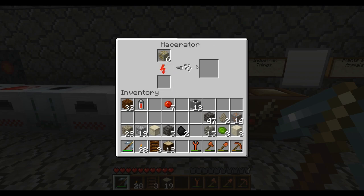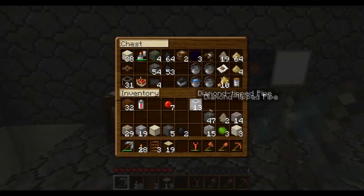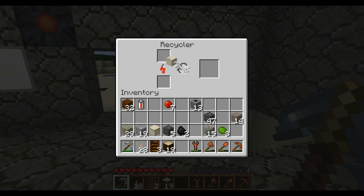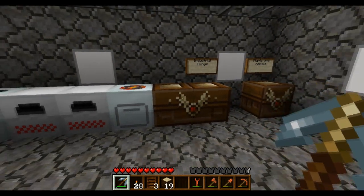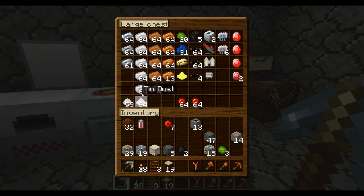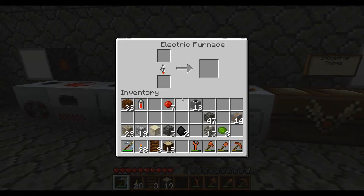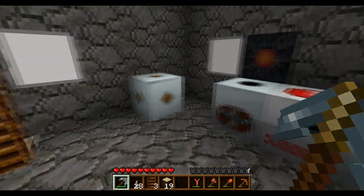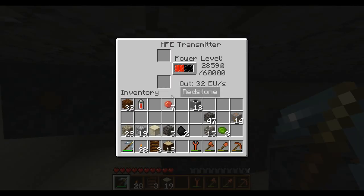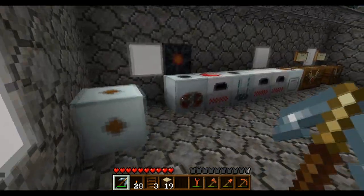I've basically been playing for about two or three days since the last video, and I've pretty much spent the entire time just using my miner. Look how much stuff I got - the only thing I ran out of was diamonds because I ended up using them. I made a couple more energy crystals and made all my pipes diamond-tipped pipes - they dig twice as fast, use a lot less energy, and will dig through and collect obsidian.